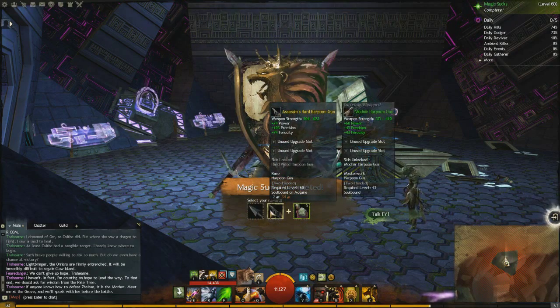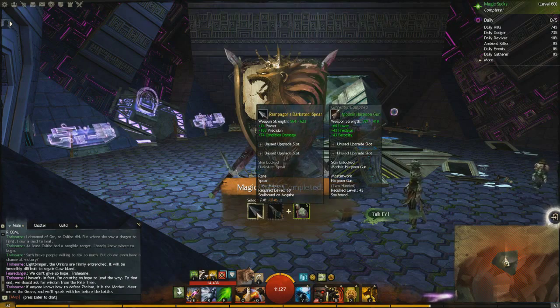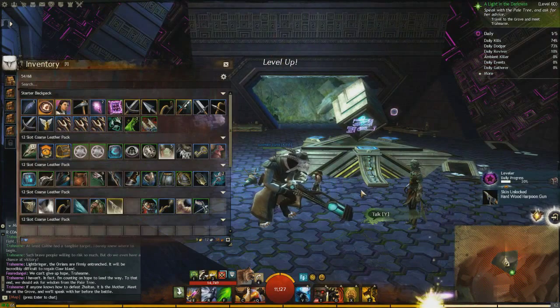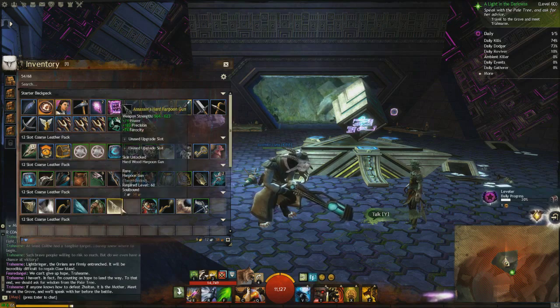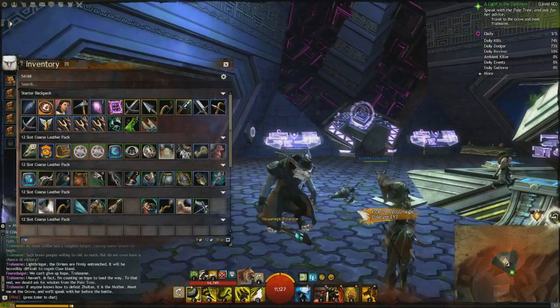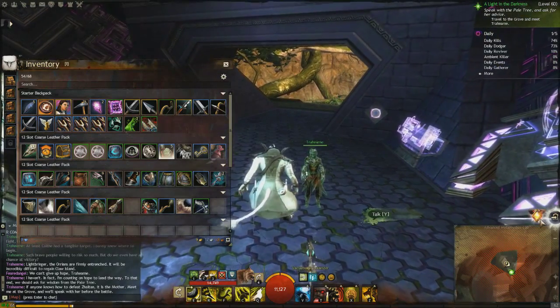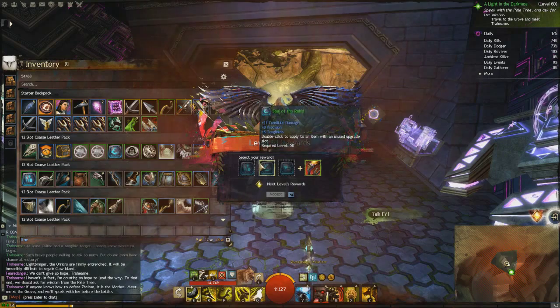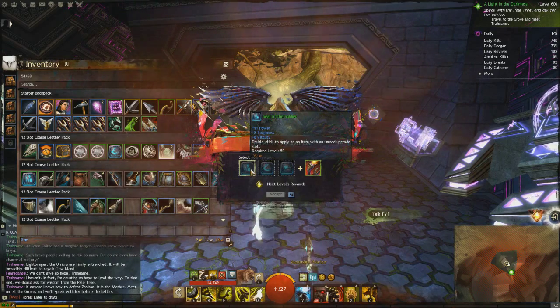Okay, what do we get? Ooh, a new harpoon gun. Thanks — always go with the harpoon gun. Hey, we leveled up! 61! Heck yeah. I love the harpoon gun. It might be one of the funnest things I've ever done. Just seeing all the bleeds. It's great.